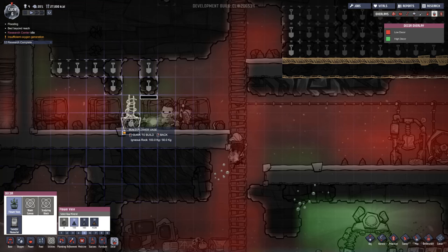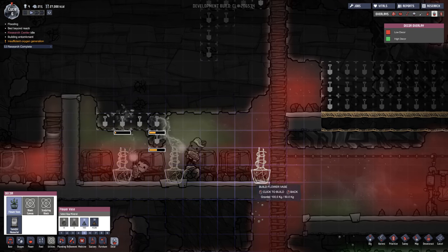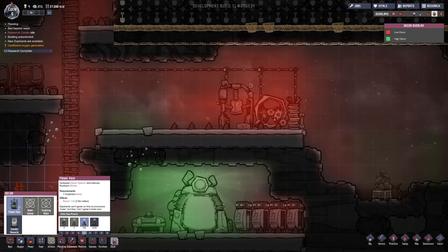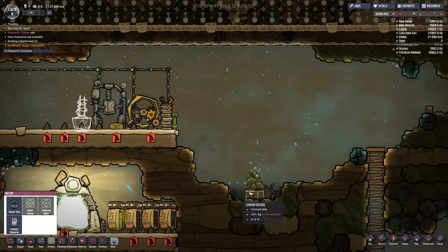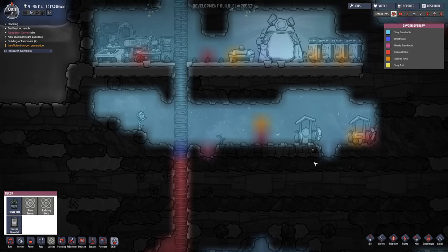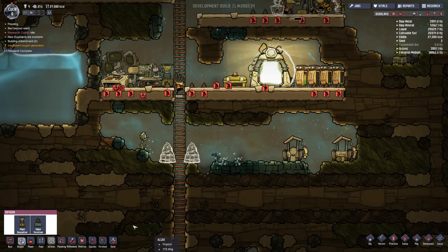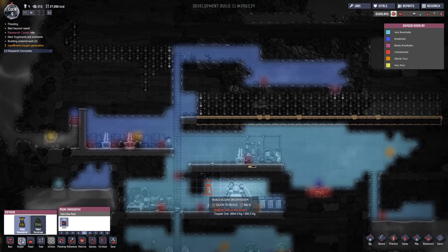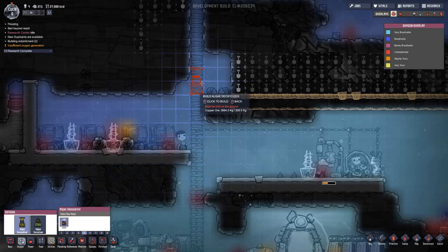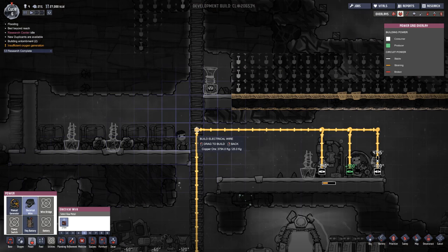Flower vase — we definitely want those. You can see the low decor around everywhere, and you definitely don't want that, so we're going to put some flowers around to make these guys a little bit more happy. We should probably put some over here too, where they're working a lot. Let's check the oxygen — we've got carbon dioxide down here, a lot of carbon dioxide. We're going to want another algae terrarium right here and right over here, so when the carbon dioxide starts flowing out, we can convert it. Also let's do some deoxidizers around — breathable is in here but not considered very breathable. Let's put one up there; we have the power grid already right by the ladder so we can bring this right up to it.